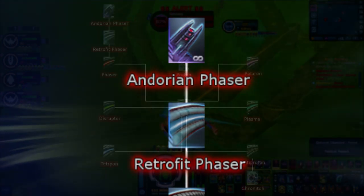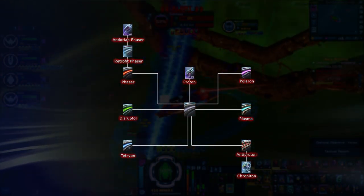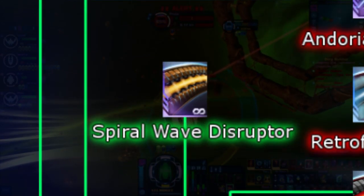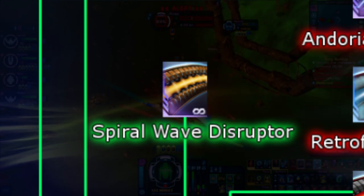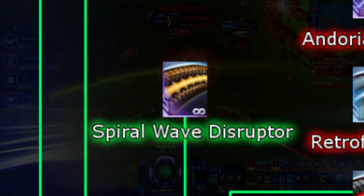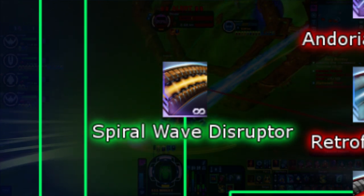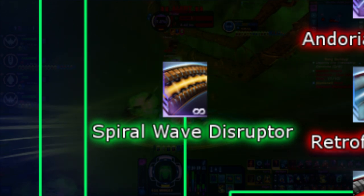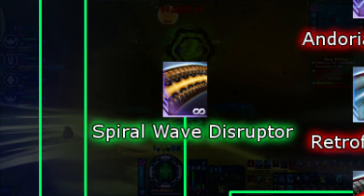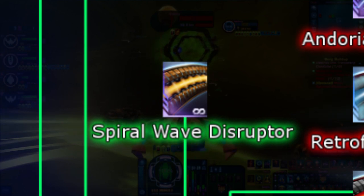Now that we've covered all the basic energy types, let's move on to the Hybrid types. Hybrid types are energy types that fall under certain categories of basic types, but have mixed procs to include a combination of two different types. We'll start with Spiral Wave Disruptors. Spiral Wave Disruptors are a combination between Phasers and Disruptors, leaving two separate 2.5% chances for disabling a random subsystem for 5 seconds and reducing enemy damage resistance by 10% for 5 seconds. This weapon type only comes in Beam Array form and is probably the hardest and most expensive of all Hybrids to obtain. To obtain and use Spiral Wave Disruptors, you must first own a Cardassian Galor-class cruiser, which is only obtainable from the Cardassian lockbox — or purchased off the Exchange for about 600 million EC.